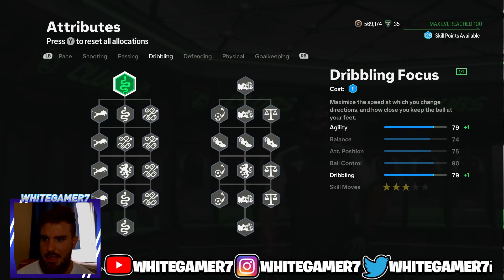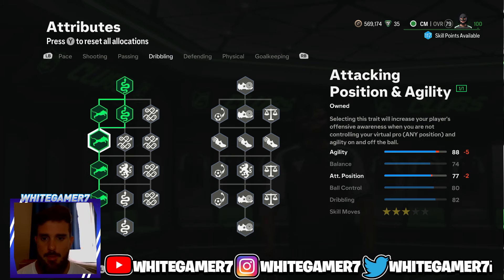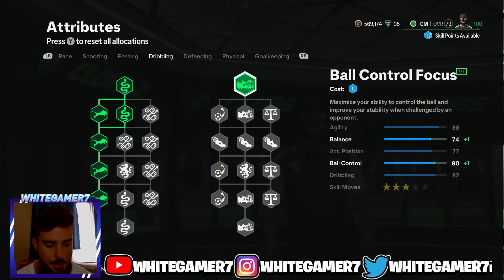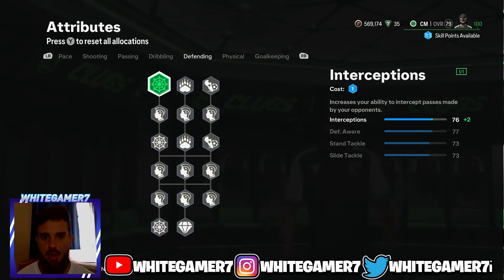Next we've got the dribbling — we're going to get the Dribbling Focus and then we're going to get the Agility. You definitely want to have agility to be able to turn quickly when you have the ball. On the right side we're going to focus on the Ball Control Focus. This gives you 77 balance, which is all right — keep in mind you're only level 25 — then 83 ball control with 82 dribbling, which is decent.